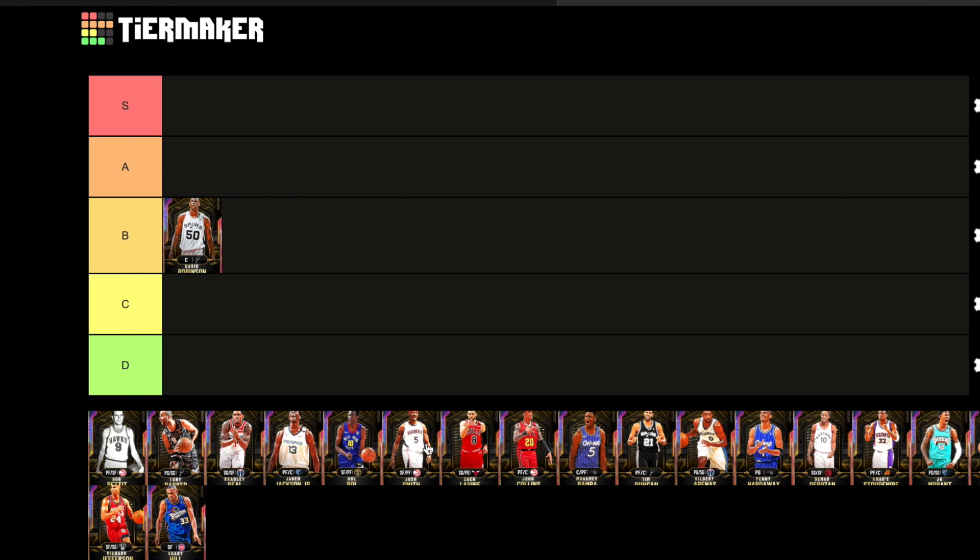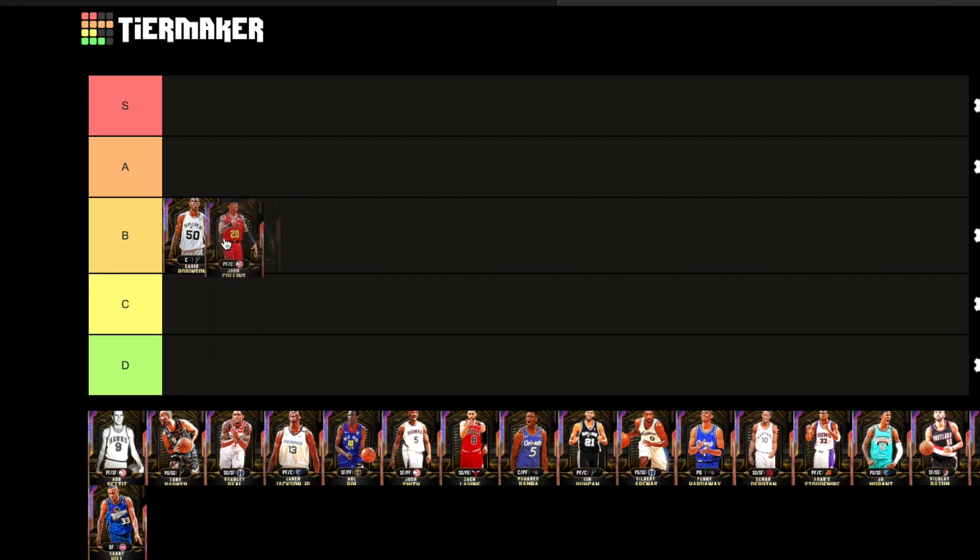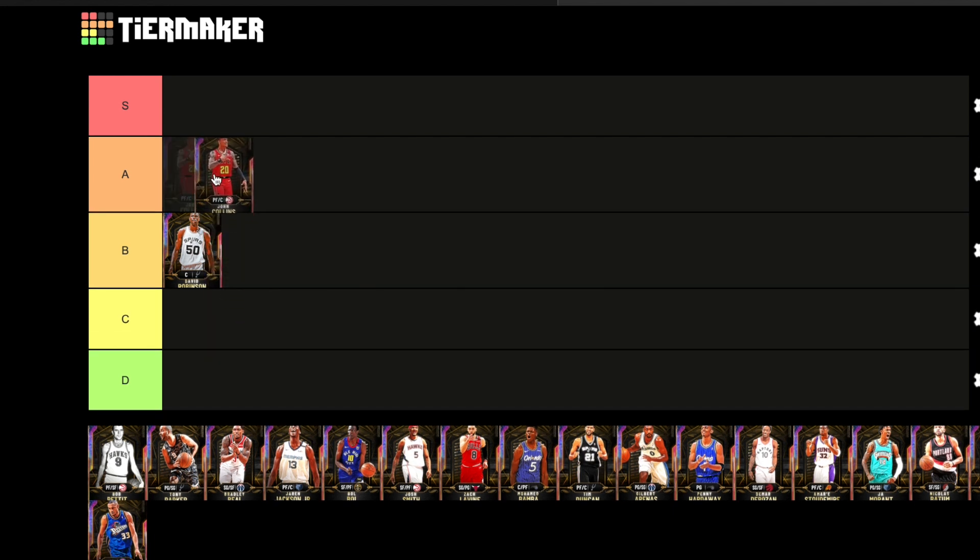Next up we have John Collins. This card's stats are crazy — Hall of Fame range extender, great defender. I would say they could have made his ball handle better. His animations aren't the greatest, so he's a little stiff, but I'm going to go ahead and put him in A tier.